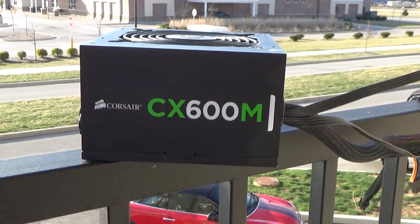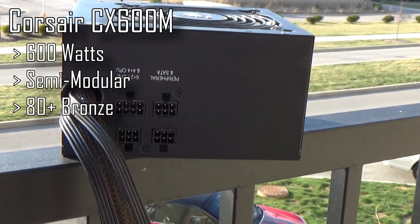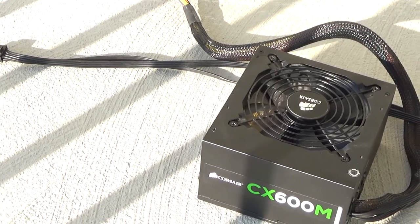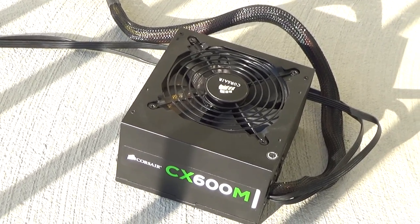Lastly, the power supply — which kind of makes you question if this is allowed to be called a 2007 build. It's a CX600M from Corsair, semi-modular and 80 Plus Bronze. It's plenty of juice for the setup, though it was going to be a 750-watt if I could get the Crossfire working.